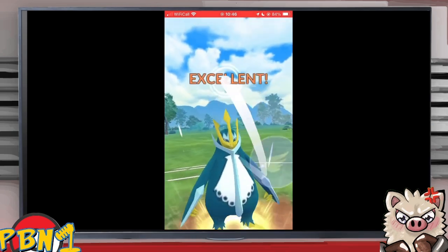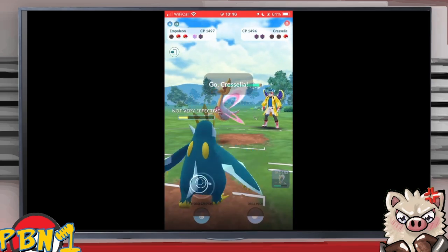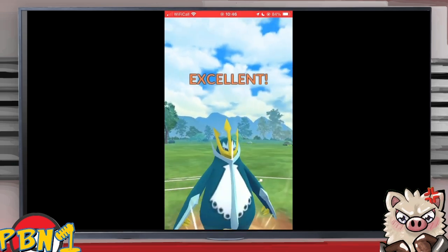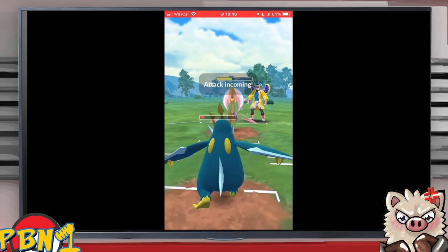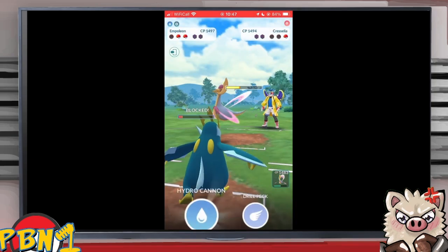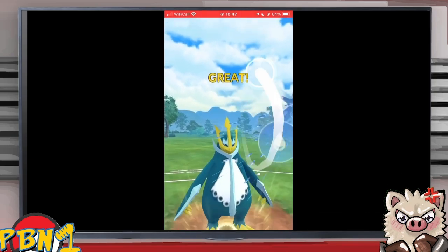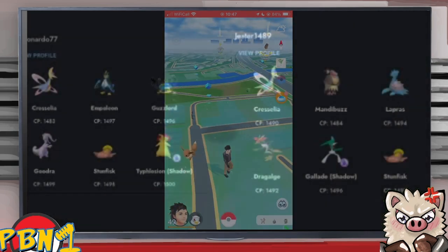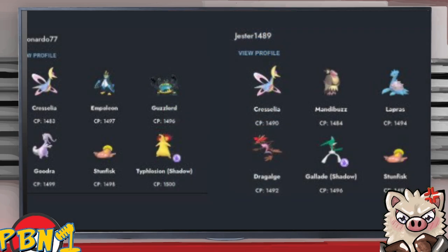After Empoleon got that Steel Wing it's been nothing but a beautiful Pokémon to play. Steel Wing, then Hydro Cannon — water showing why it's so good. Another Hydro Cannon gets shielded, and another one will clinch the matchup. Game three was forfeited to Leonardo — footage not available. Moving on to round two, against Jester, who's rocking the Glacial team and also brought Lapras.